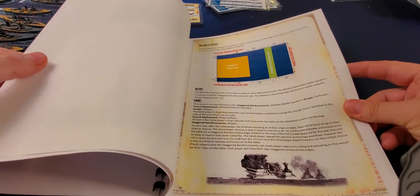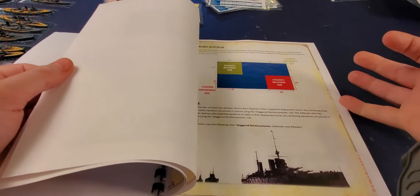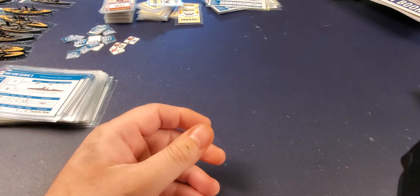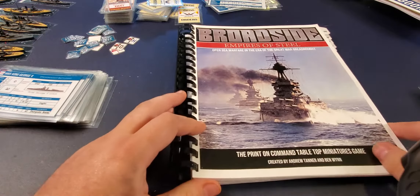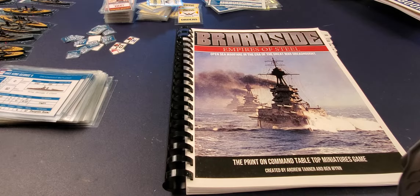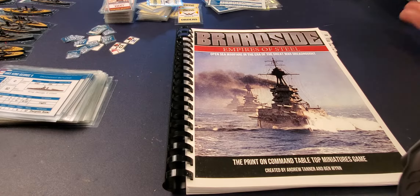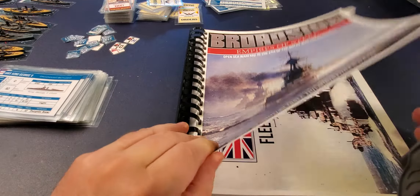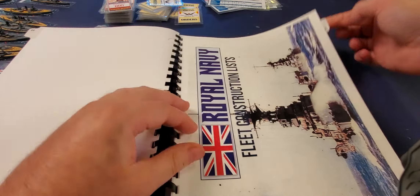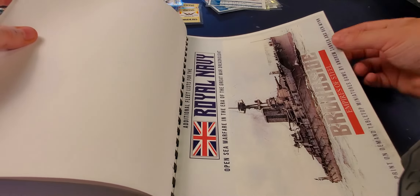There's also a section explaining game terms: what a flagship is, what a destroyer leader is, what a coordinated strike is, what flooding tokens mean, dice rules, and rounding — it states you round up. Ships have primary, secondary, and tertiary weapons; the word 'light' under secondary weapons is explained here, along with all the keyword definitions on your cards.